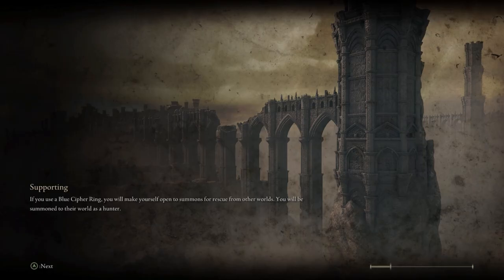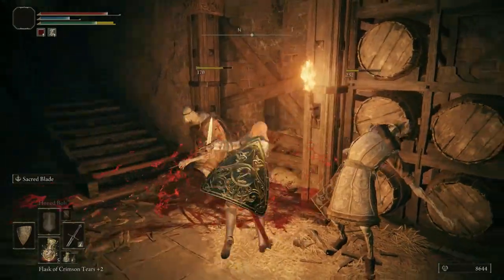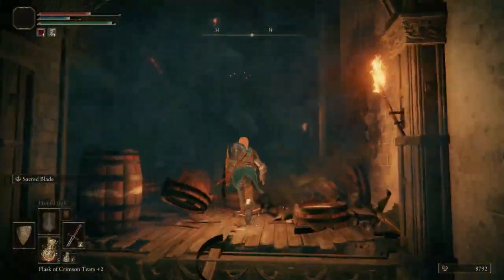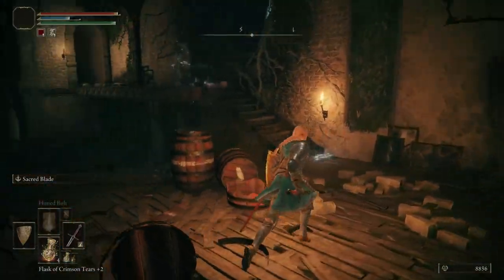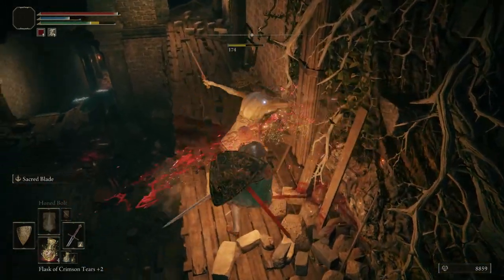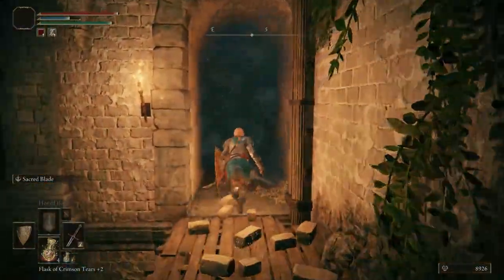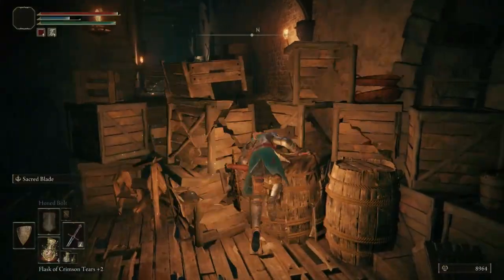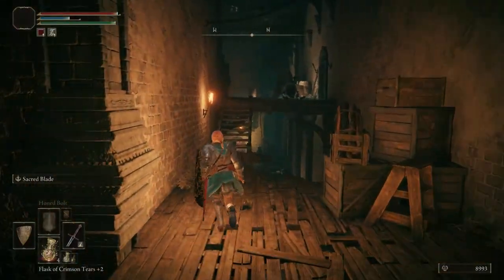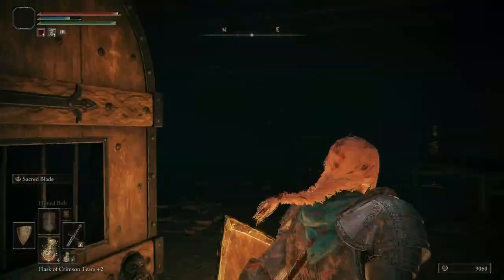Once you go to Stormveil Castle, go to the left and enter by the cliff side, not by the main gate. Making your way in here, there will be two enemies at the bottom. The talisman will be in this room right here — there is a Banished Knight you're going to have to fight to get it.